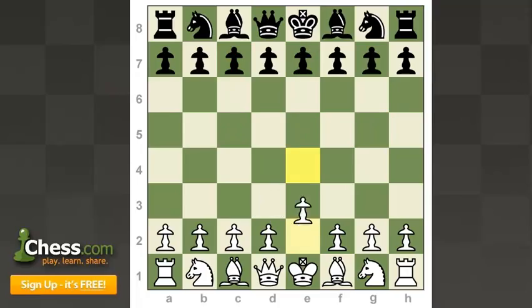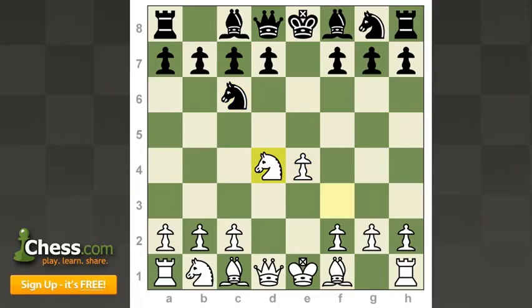So looking at the Scotch game overall, we see that Black's two main options — Bishop c5 and Knight f6 — were covered here in the Classical and the Mises variation, giving you the best general knowledge about the structure and development patterns.